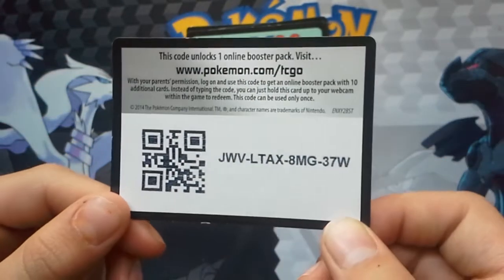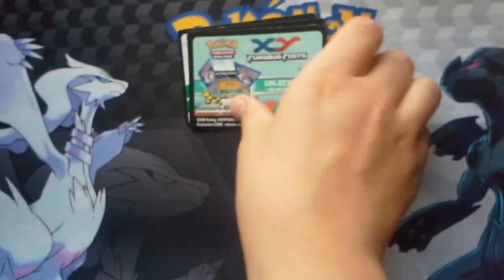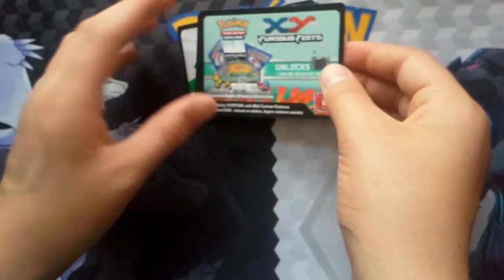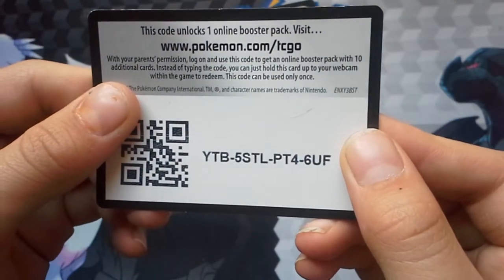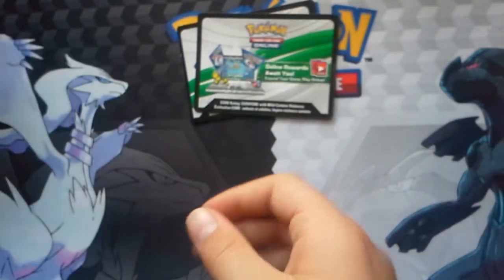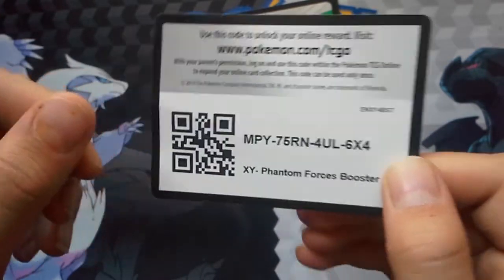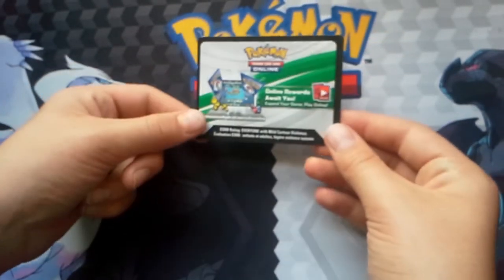X, Y Flashfire — sorry about that — pause the video if needed to get these codes. X, Y Furious Fists — make sure you guys get that. X, Y Phantom Forces. And last but not least, X, Y Primal Clash.